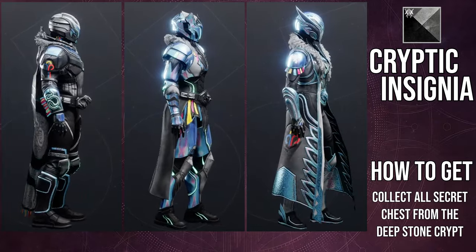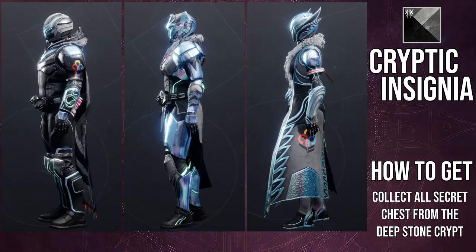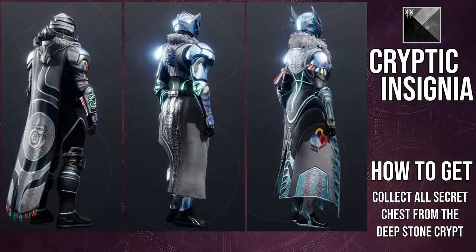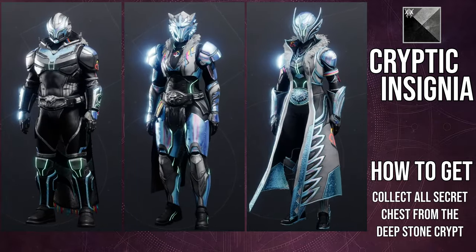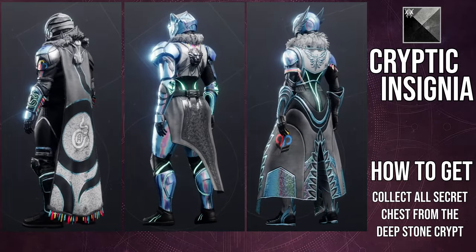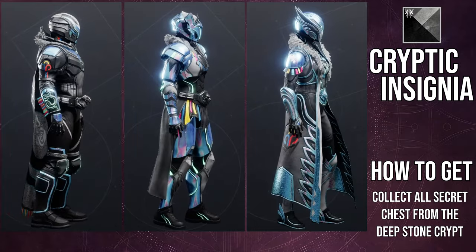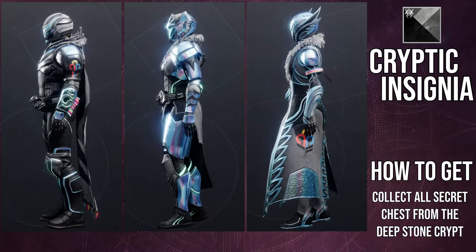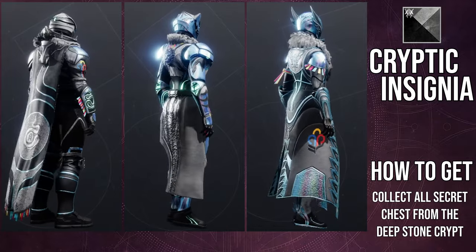For the shader we're going to be using Cryptic Insignia because I feel like it's the best example to showcase a lot of the differences. Hunters, you'll notice that the Hunter insignia on the stomach is no longer there — this is one of the shaders that actually removes it, which is really good. Titans, you'll notice there are a lot of off colors — specifically on the thigh armor, arms, and shoulder pads, all off color, which is very unfortunate. Warlocks, there are a lot of off colors for you as well — specifically on the shoulders, arms, belt, and a lot of the helmet.